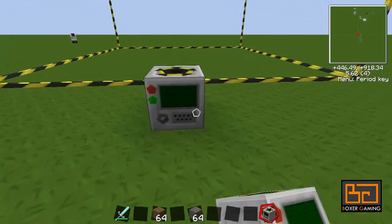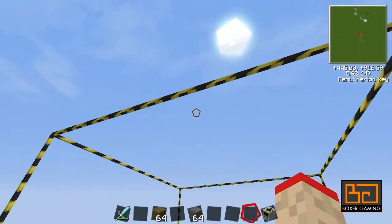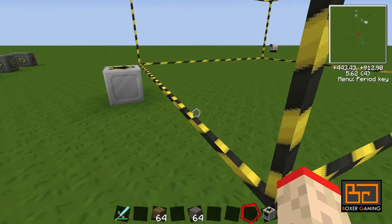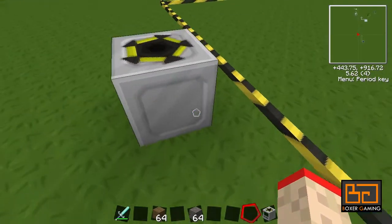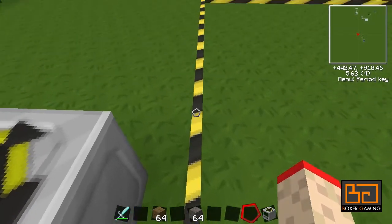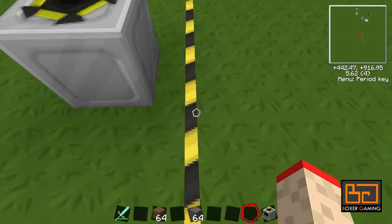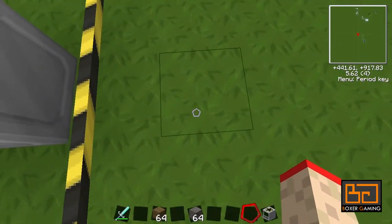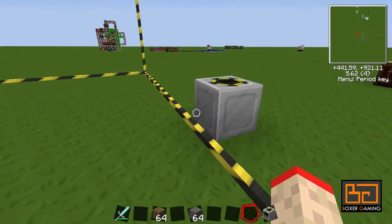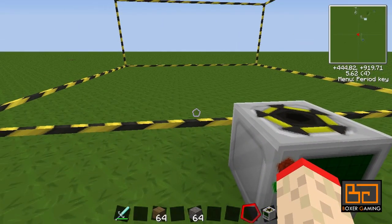So how do we use this? When you place it, it sort of makes this wireframe — that's where it's going to dig. Just bear in mind that it's going to build a frame first, and the frame is going to be on this line. So it's not actually digging out that outer area; it's digging out the blocks inside of this line.